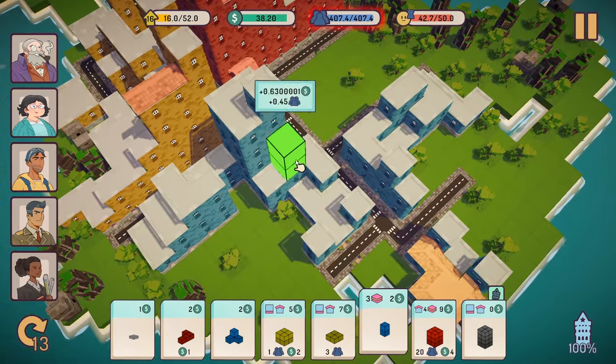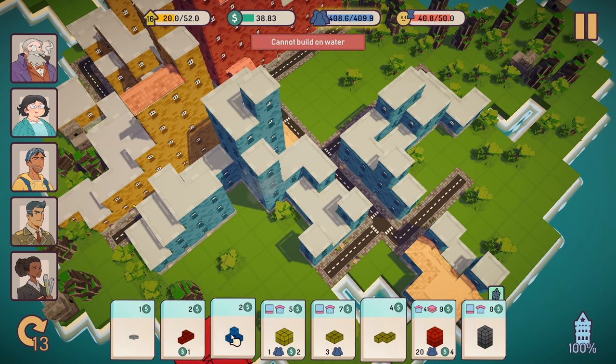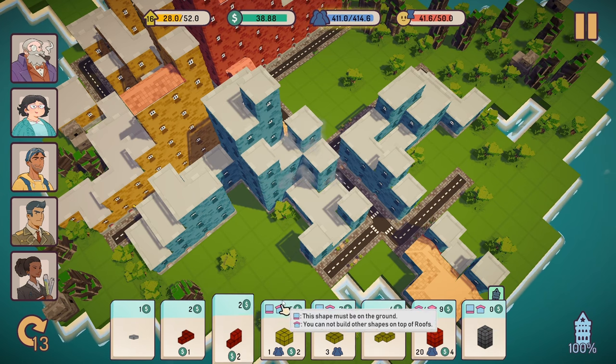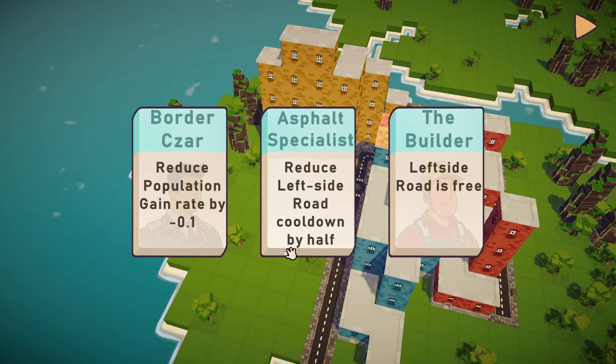As you place more buildings, you will eventually level up. When you do, you'll have the choice of one of three enhancement cards. Eventually, as you level up further, you'll have the option of an advisor card. These are usually a lot more powerful.